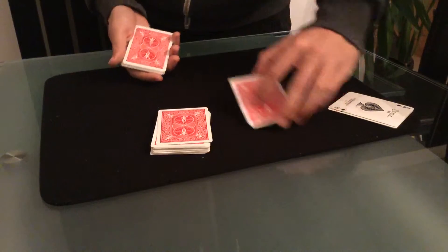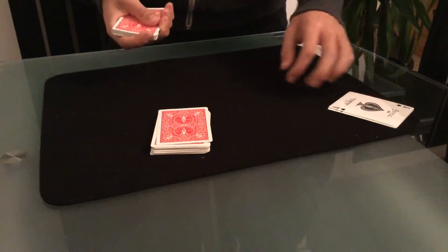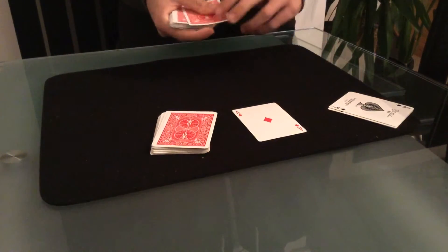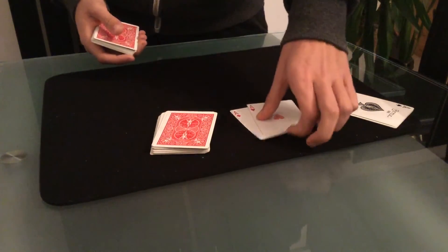I then give them my card, they give me their card. Now what are the odds that we'd be able to do that again? Let's have a look — they have the ace of diamonds and I have the ace of hearts. That's really strange, isn't it?